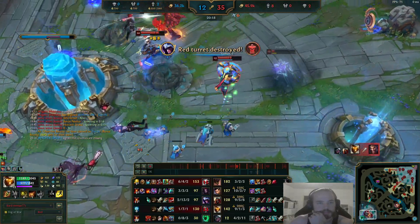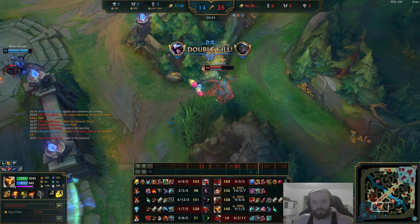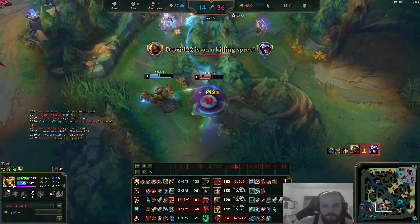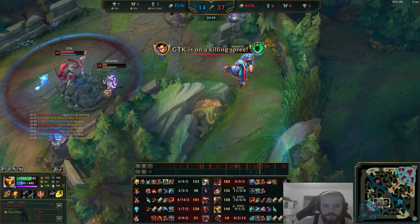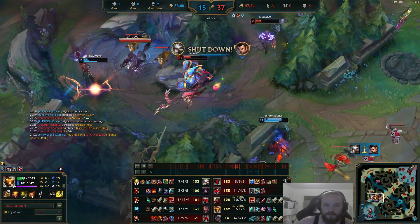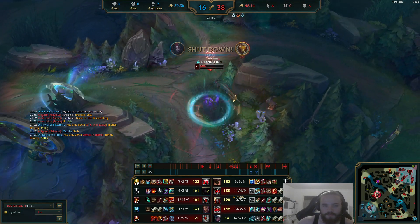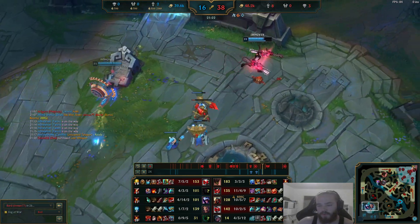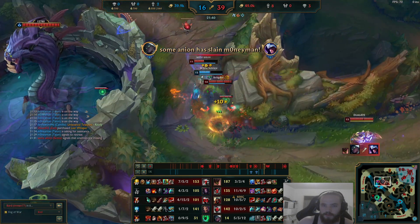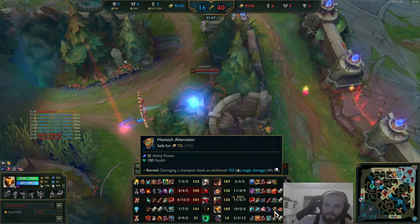Farming some KDA and minions — or not, they actually kill us. We have to back out. Camille is strong; we have to be careful not to throw the game. We die here sadly. Next item would be Horizon Focus — a super strong item on Bard, because all of your attacks have slows, your Q slows, your ult is CC. You just get a free 10% bonus damage and the build path is very good because you can build the Hextech Alternator. We'll be getting Baron here.